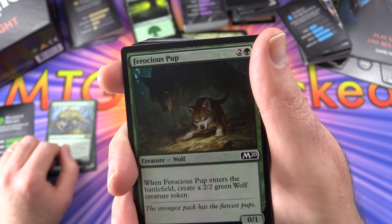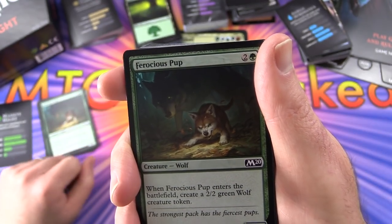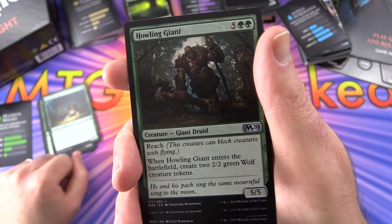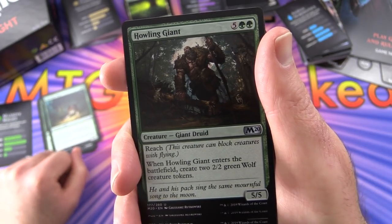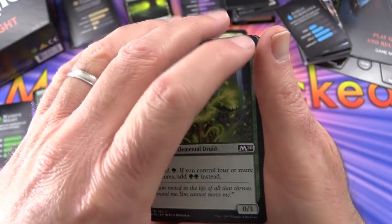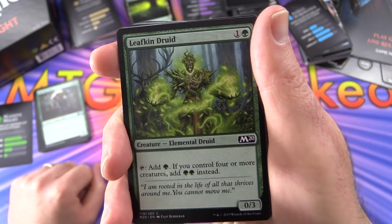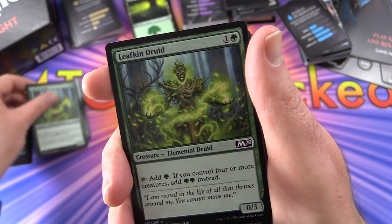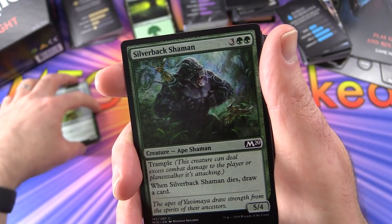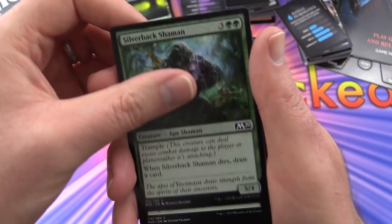Ferocious Pup - when it enters the battlefield, create a 2/2 green wolf creature token, 2 of those. Howling Giant with reach - it can block creatures with flying. When it enters the battlefield, create 2 2/2 green wolf creature tokens - you'll need to locate those tokens. Leafkin Druid - tap to add green; if you control 4 or more creatures, add 2 green instead. Green is all about ramping up with mana, couple of those. Silverback Shaman with trample - when it dies, draw a card, 2 of those.